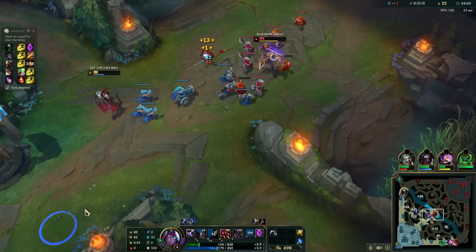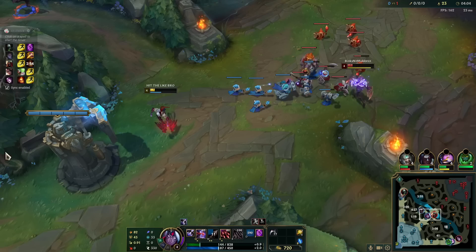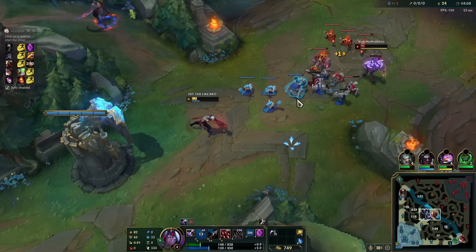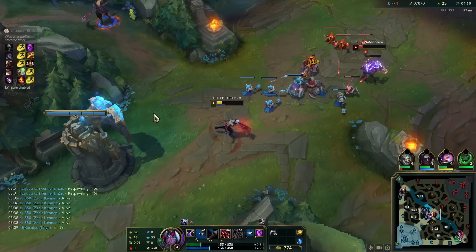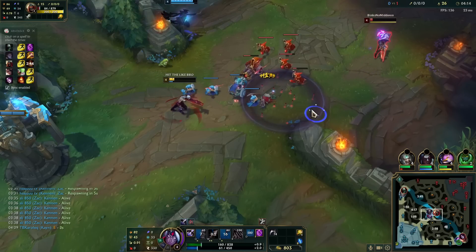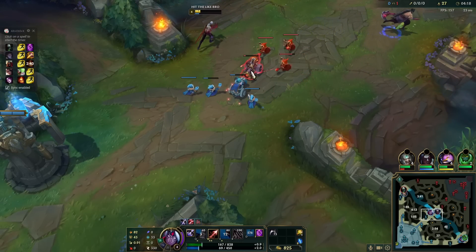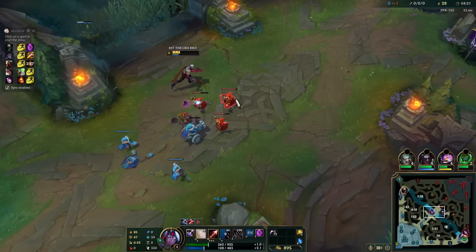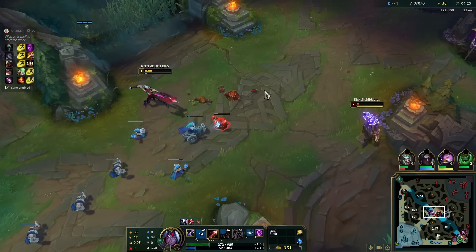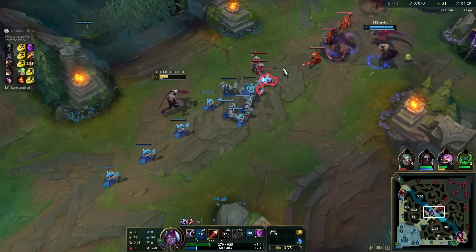Let's get ignite from this guy. He still has flash, so I kind of should watch out. He's so low. I'm trying to bait him in but I don't want to die. Looks like my boy is gonna push him away, which means I get a chance to outpush the wave a little bit. But yeah, this is a terrible place to be in.